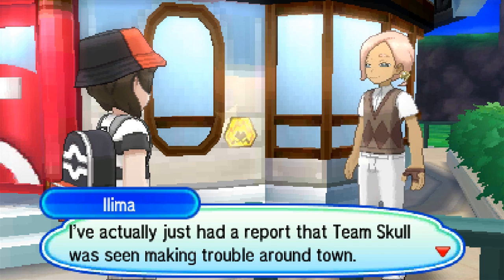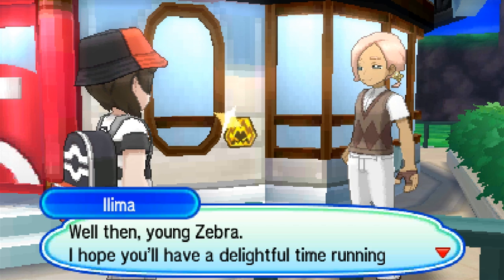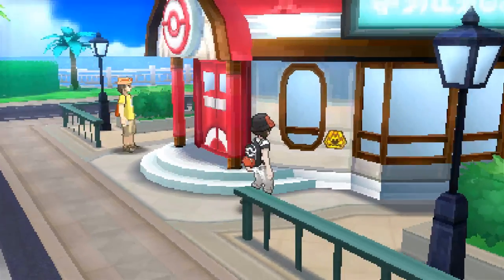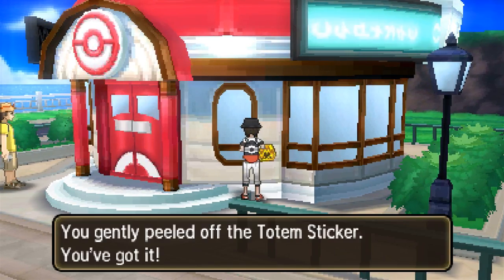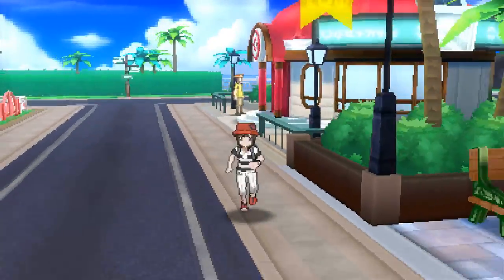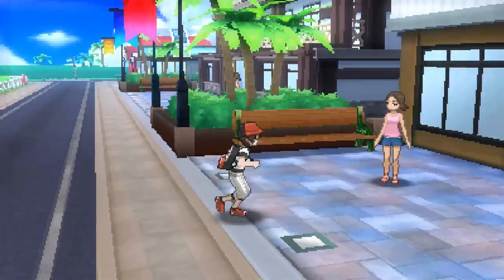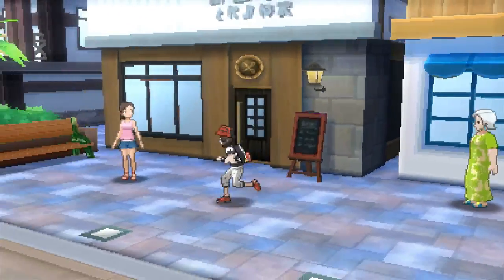Illima says: 'I've had a report that Team Skull was seen making trouble around town - I suppose I should go have a look. I hope you'll have a delightful time collecting totem stickers.' We now have two totem stickers. What can we do with them? Just put them in our bag and get them all sticky? What's the deal with this Team Skull though? We've gently peeled off the totem stickers - you've collected two totem stickers!